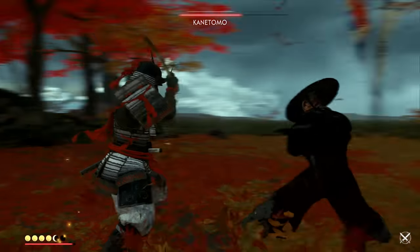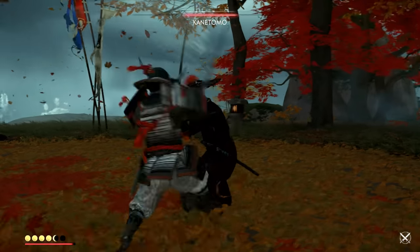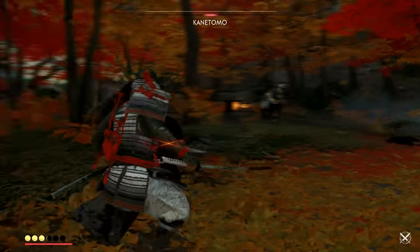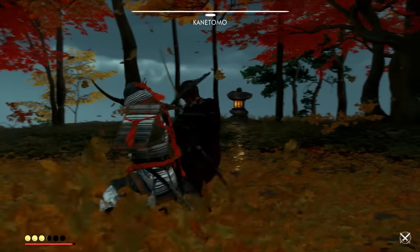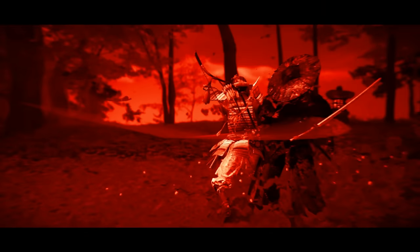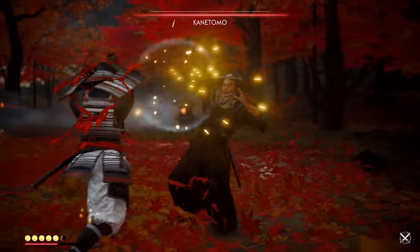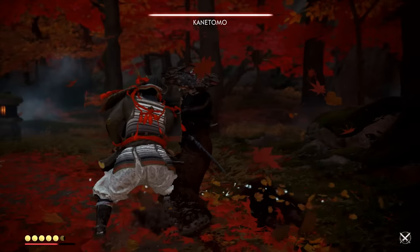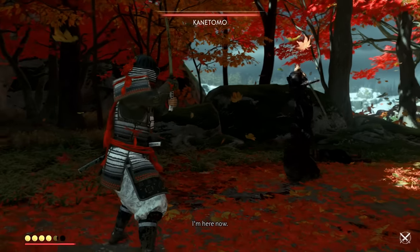Another boss tip: many bosses will do a long chain of regular attacks. In this case, do a parry between the second and third attack in the chain — this makes them overshoot a little with their backs exposed. You can quickly follow up with regular square attacks that completely take the boss by surprise and deal damage before they turn around. You can deal damage against enemies even without breaking their guard when you get them in positions where they can't properly defend — from the side or from the back.